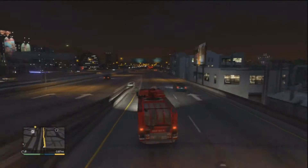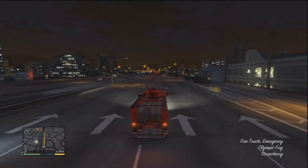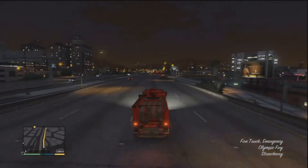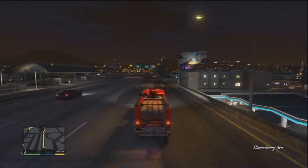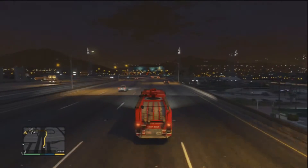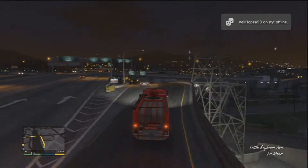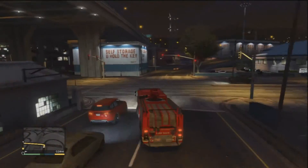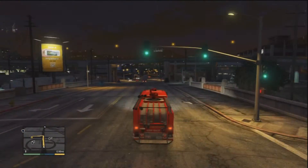We are pretty close to our destination. So this was the fire truck. I'm not sure what else we need to get to our next heist — we are going to do it at the FBI building. Yeah, you heard me right, we are going to go to the FBI building. It might sound a bit crazy, but we are going to do that.